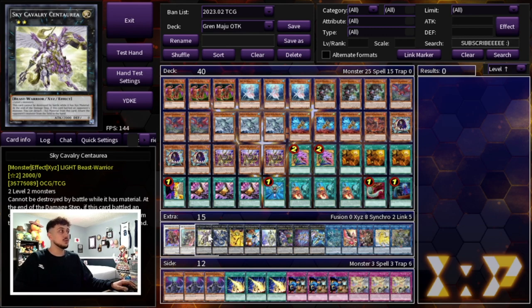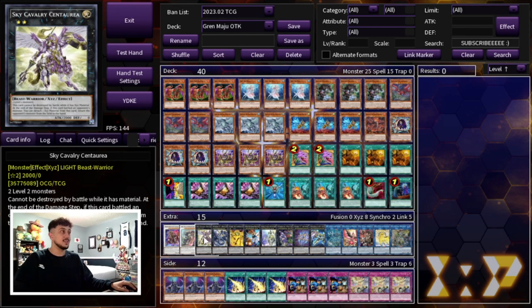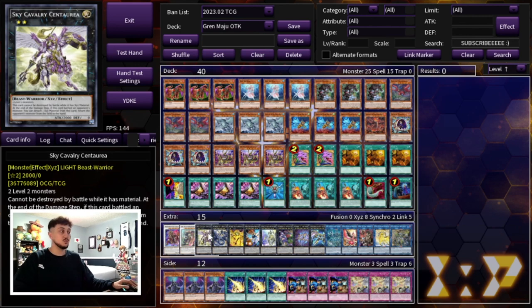We're playing one Sky Cavalry Centuria, a card that you can sometimes make with your Deep Sea Diva, and essentially this gives you Zeus fodder especially with a Kaiju. If you Kaiju your opponent, make a Centuria, attack over the Kaiju — it puts the Kaiju back in your hand which means you can use it again. Not only have you reset a Kaiju but you've also been able to overlay into Zeus over the Centuria because it's attacked, which is really nice.